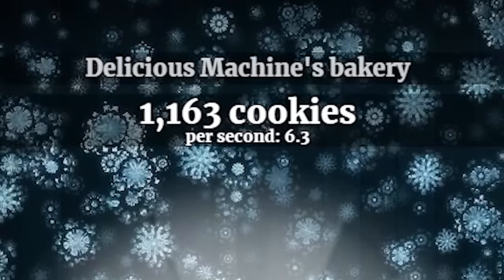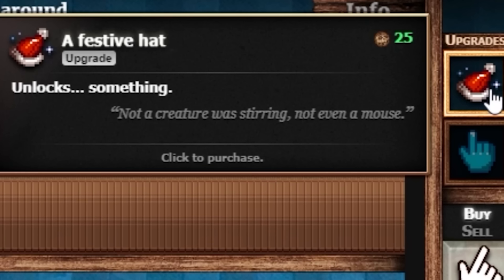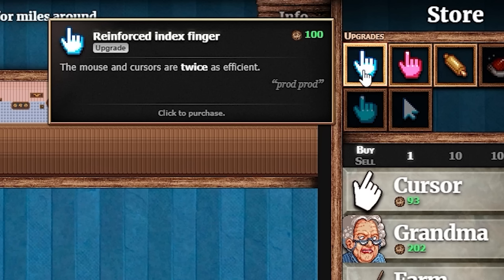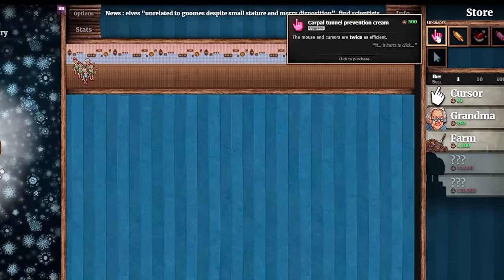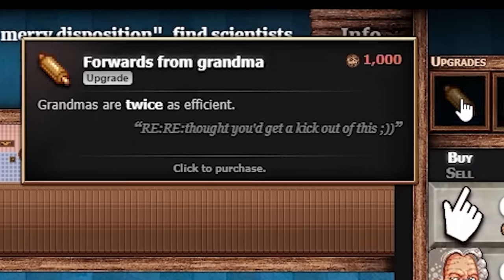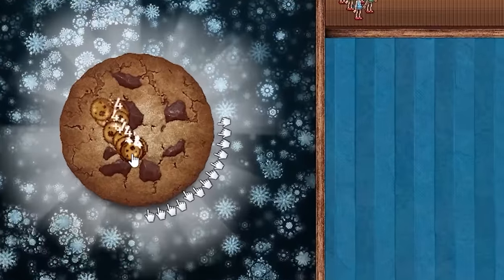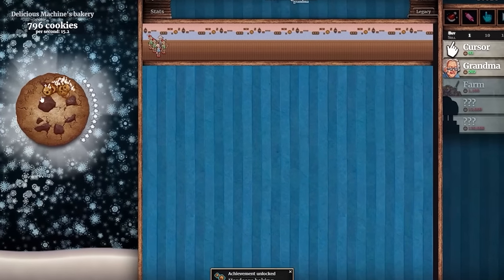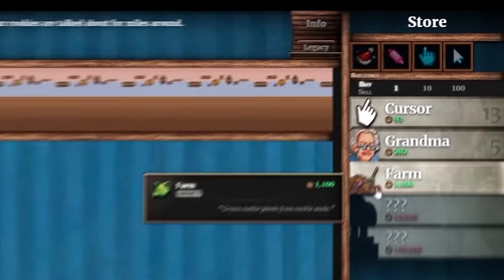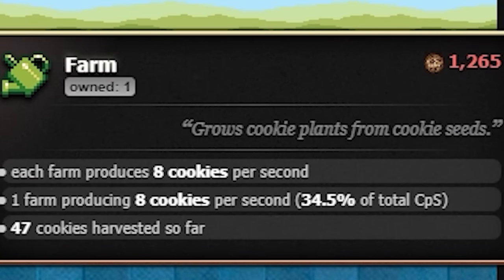We're also getting the carpal tunnel prevention cream — now making 10 cookies per second. Auto clicking! I can also get the rolling pin — grandmas are twice as efficient. We're now getting 15 cookies per second. Let's buy the farm — it makes 8 cookies per second, bringing us up to 23.2. There's a little test tube — let's evolve it! Now we have a present I can't open yet. Let's spend all cookies on the cursor — 26 cursors poking the dough.